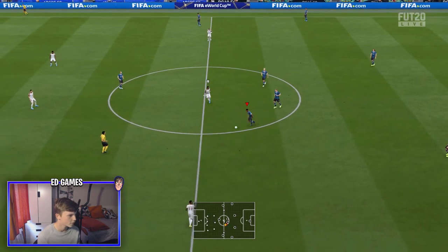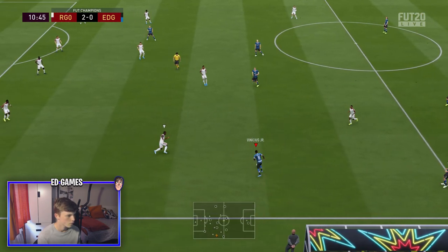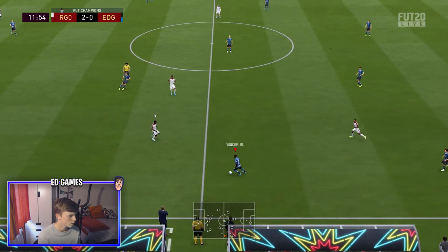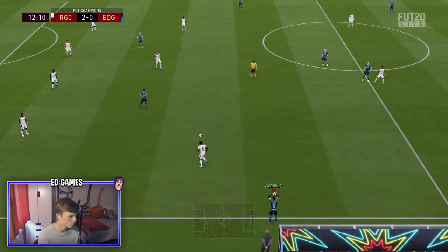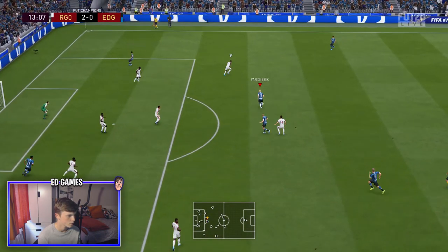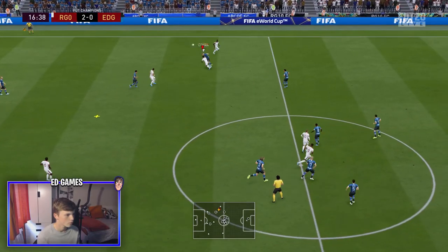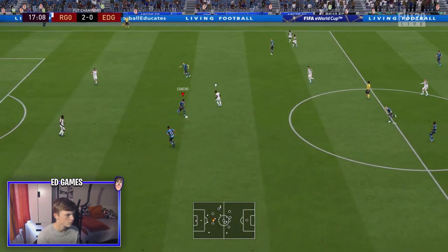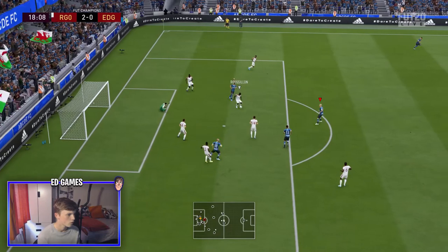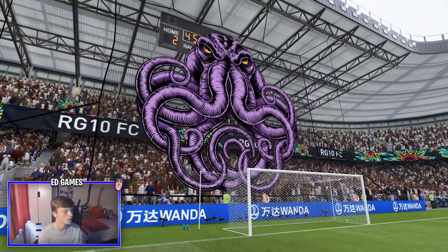Everyone just plays sluggish without chemistry - they're basically on minus nines on every stat if they're on 3 chemistry. Donny to Pookie - Sancho's won it! Vestergaard - he actually looks like a Viking. Half time, we're two nil down after conceding two goals. We've been on top but just not breaking through.